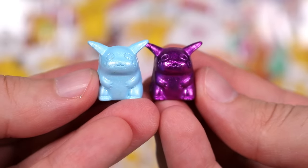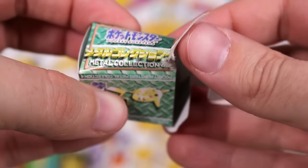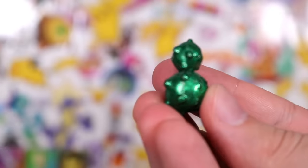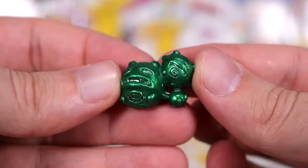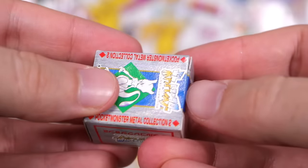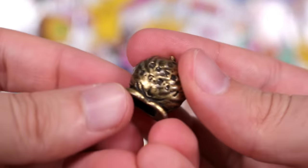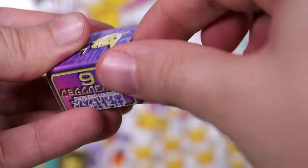Up next, this box is all squashed. We have a green Weezing — looking like Coronavirus. Green Mewtwo box, possibly one of the oldest ones here. This one has a Venonat. Another! Another! Another!